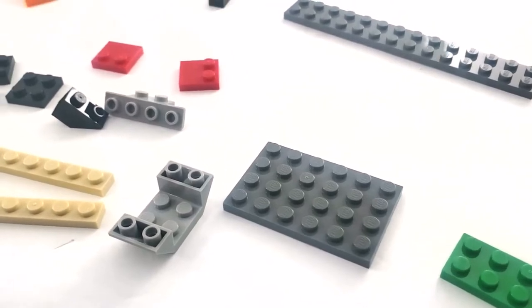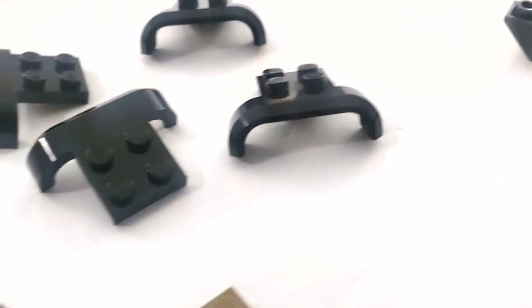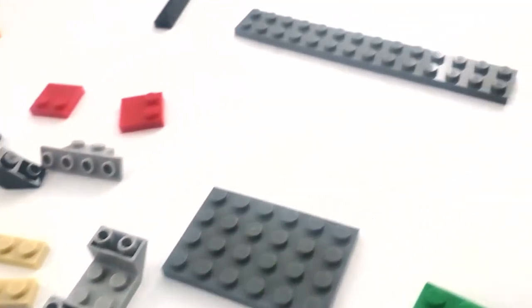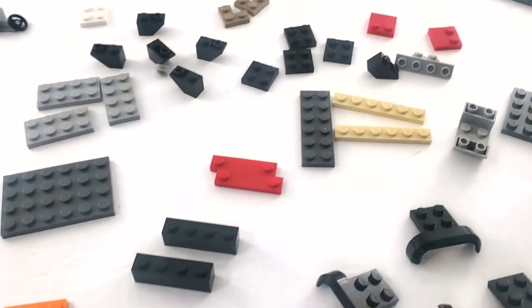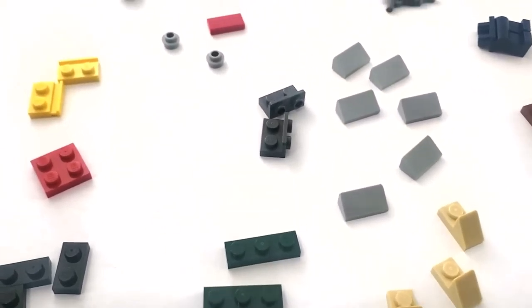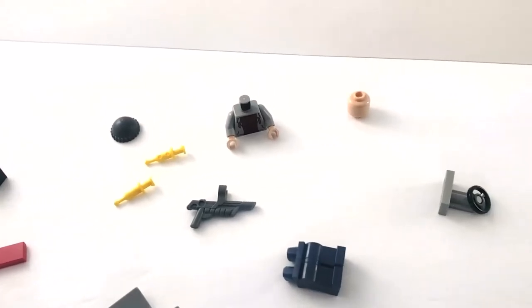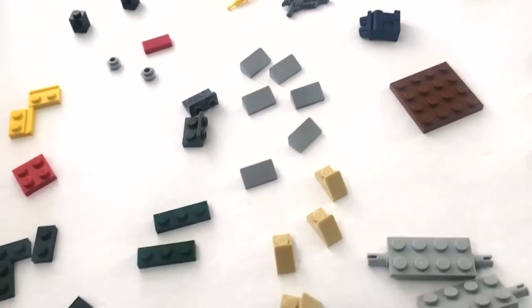Bag two has some interesting multiples of single boat hull pieces and a double — that's an old piece I don't think I've seen in this many quantities before. We also have some tire hubs, a long plate, some different colors for the interior of the truck, and part of the truck itself — but not all of it, no tires and wheels yet. We also get one of the guard bad guys here.